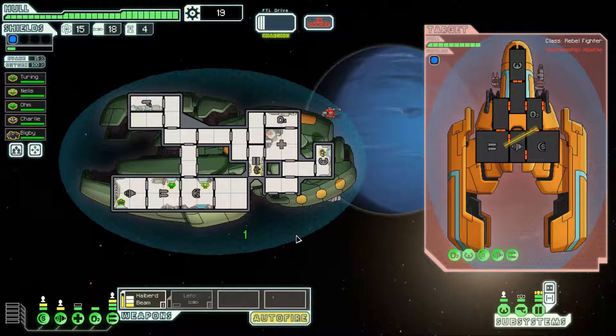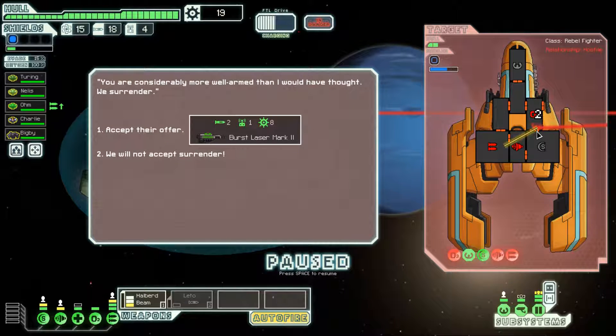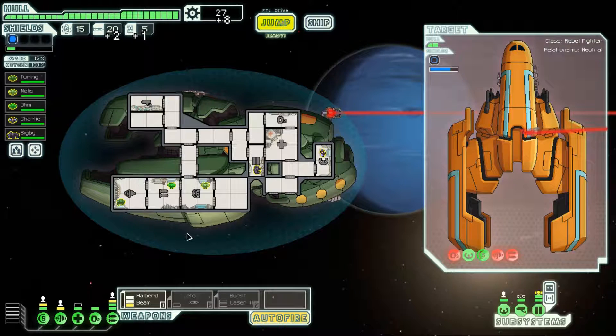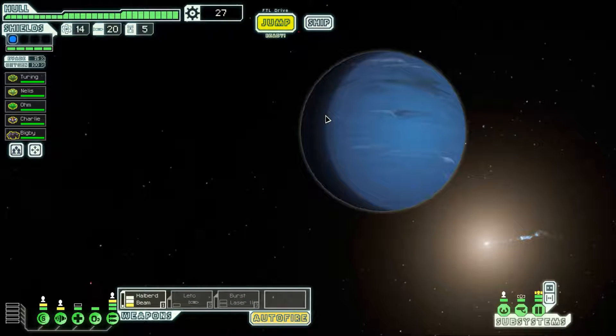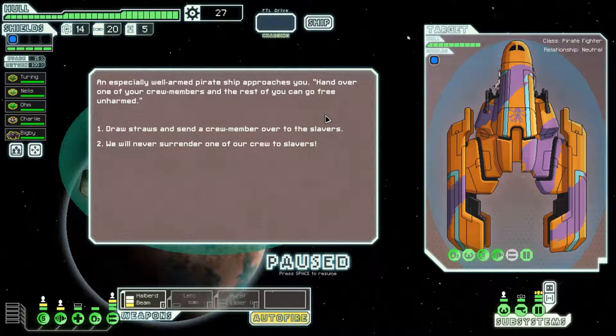Even without the super shields it would be hard for them to do damage unless they fired at the exact same time — but they didn't. They are now heavily wounded. That's why you start your beams on the shield room — it took the shields offline and then we did two damage to the weapons room, taking both their weapons offline. This is an offer I cannot refuse: the Burst Laser Mark II is amazing, one of the best weapons in the game.